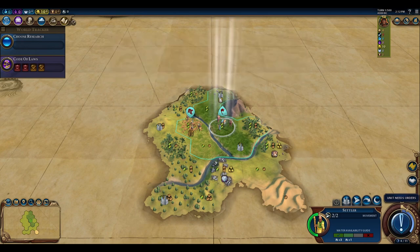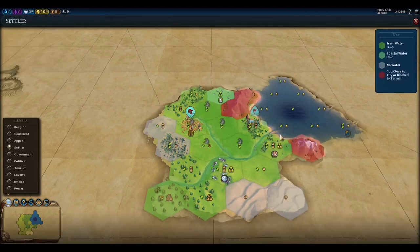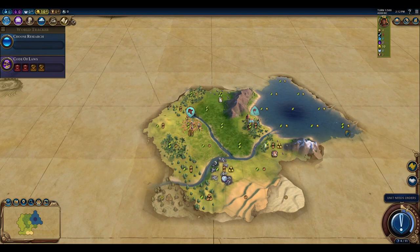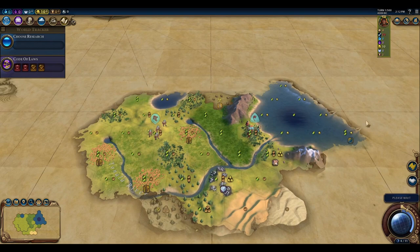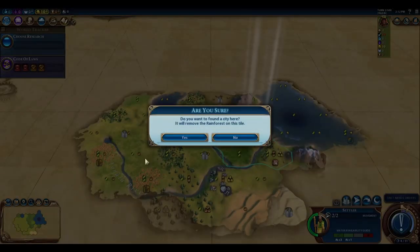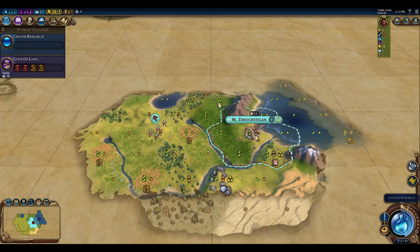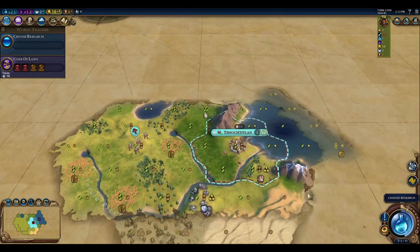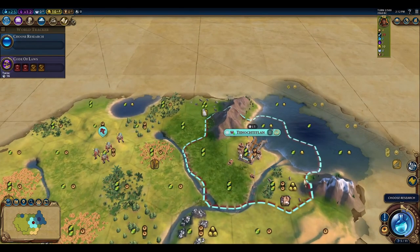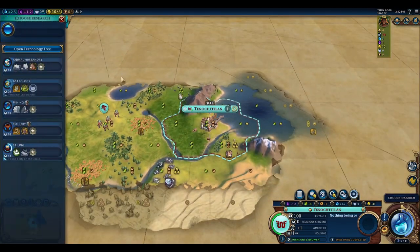Moving the settler over secures the sailing boost and maximum housing since we're still along the river. We lose one turn moving off the floodplains but will still have two food and two production in the city. We'll send our warrior out to explore and settle here, losing the rainforest but gaining those bonuses.